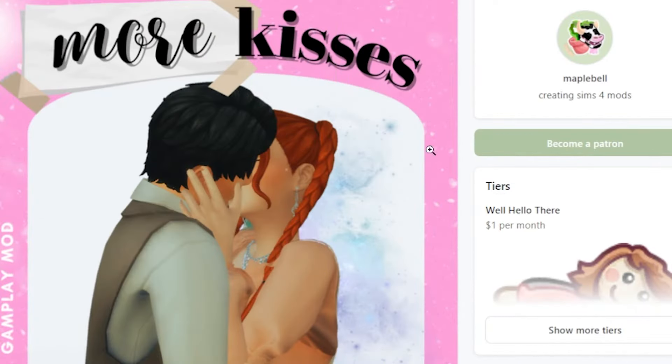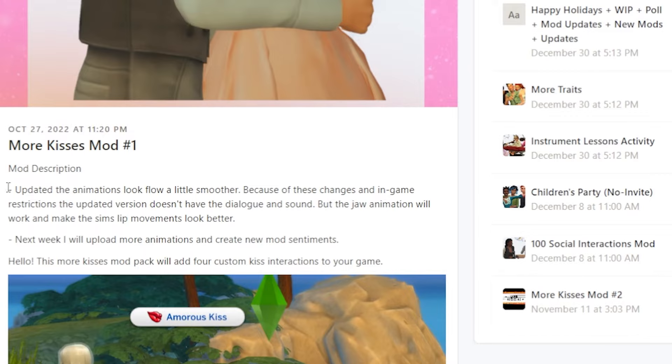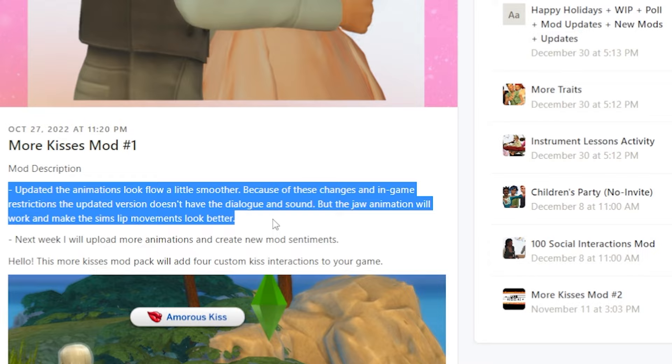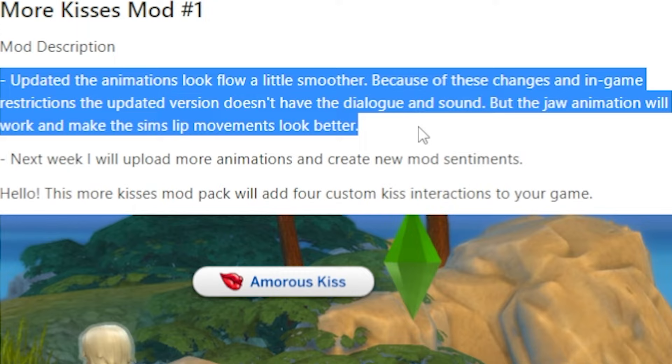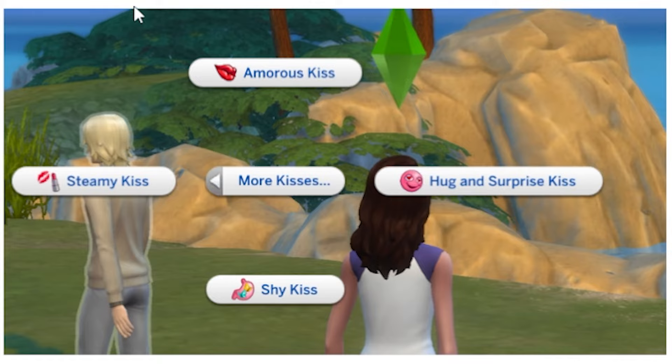So this mod comes in two parts and it is by the creator known as Maple Bell. Just like the name implies, this mod adds more kisses and more romance to your game. I do encourage you to read both of the Patreon descriptions entirely to understand how the mod works and to make sure you're using it correctly. Updated animations look and flow a little smoother, but because of these changes and in-game restrictions, the updated version doesn't have dialogue and sound. The jaw animations will work though and make the Sims' lip movements look better. The More Kisses pie menu category can be found under Romance. This mod pack adds four custom kiss interactions to your game.